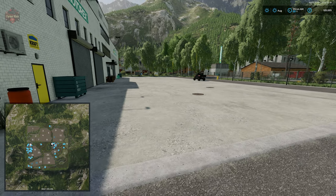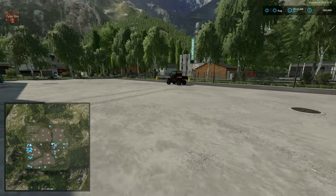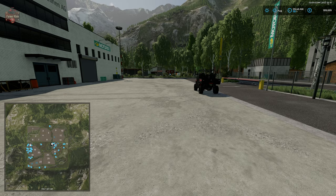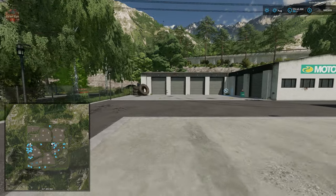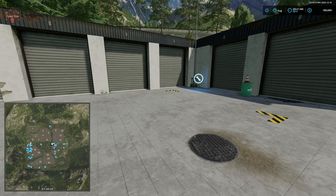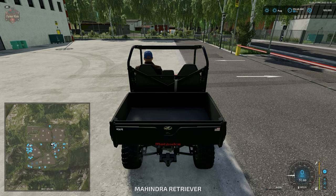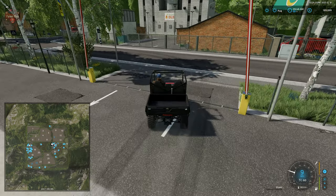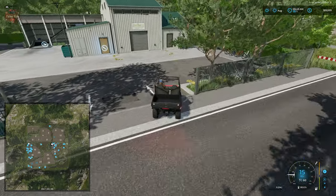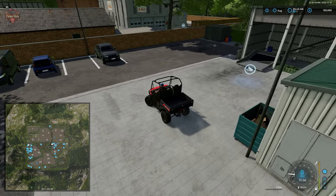The vehicle spawn area is okay — it could be rotated for better access, but since fields aren't that big on this map you won't be spawning huge harvesters. The vehicle workshop trigger is on the side and serves as the dealer buy, sell, repair, trade, and repaint trigger. Across from the shop is the standard base game grape processing center with its pallet spawn point, interactive trigger, and grape dump point around the back.